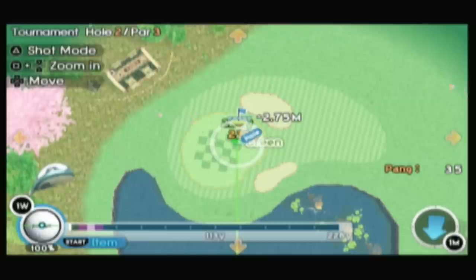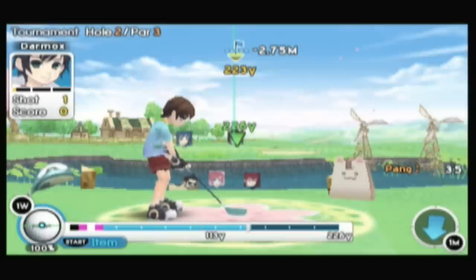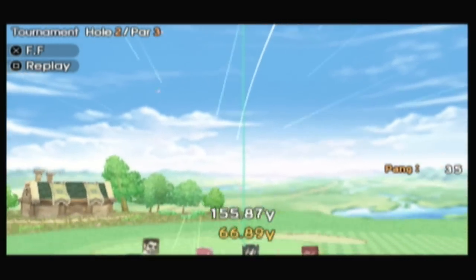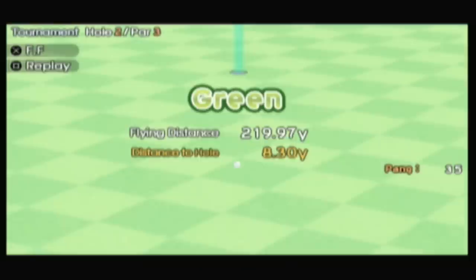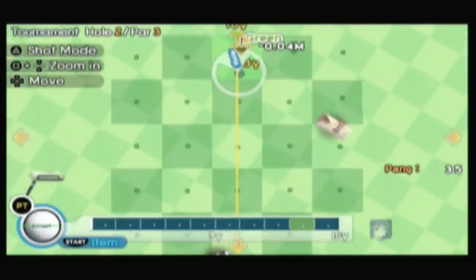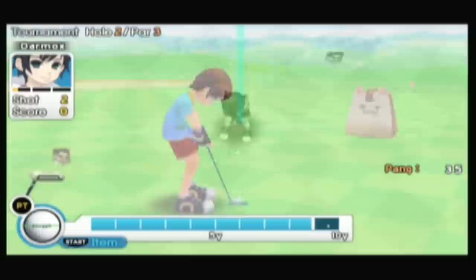The power bar on the bottom of the screen works pretty much like any other power bar in video games. You hit it twice — once on the right to adjust your strength, and then on the left you try to get it in the white for accuracy. There are items that you collect during the game, power-up kind of things. You win Pang when you win tournaments and during regular gameplay. It's a lot like EA's Tiger Woods golf series in that respect.